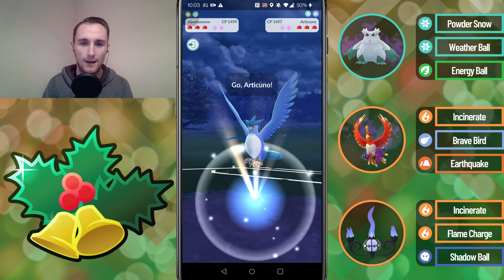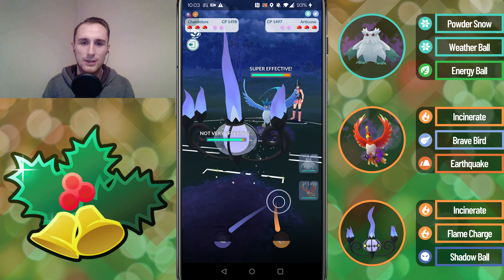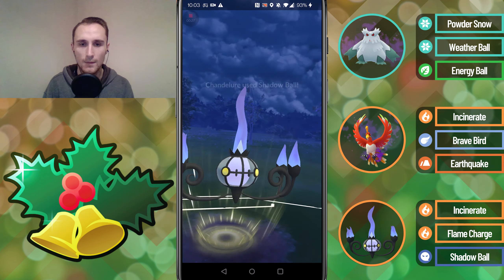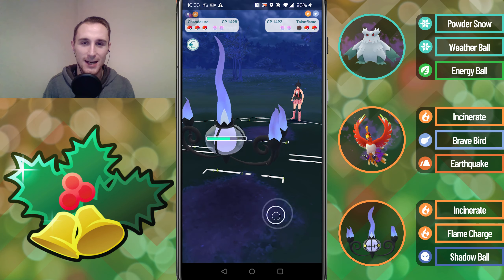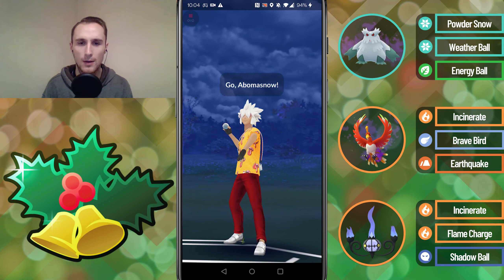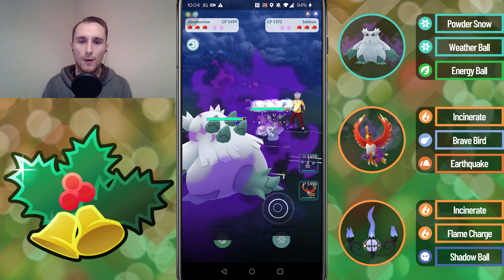Into an Articuno lead — pretty bad for us — so we switch into the Chandelure, go for the Shadow Ball, and we're able to incinerate them down before they even throw a move. My opponent just quits at that point. GG's — they looked like they were running a fairly similar team except both their Pokémon were double weak to Rock, so I'm not sure what they do against Graveler.